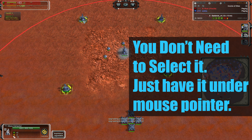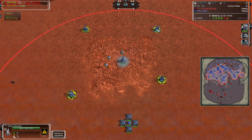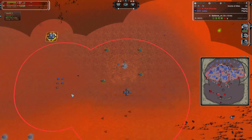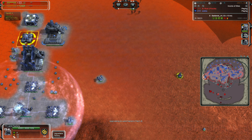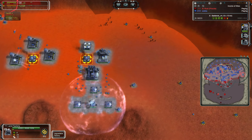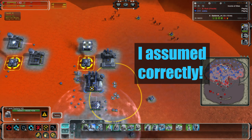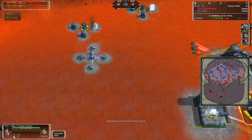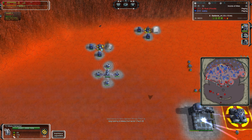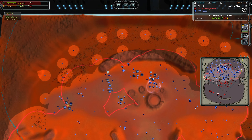So with Shift G — which you can obviously bind to your mouse or any other device — you just hover the mouse over a structure. In this case, a tech one mass point will upgrade to tech two. Hover over a tech one land factory and press Shift G, it upgrades to tech two (or a support factory if you already have a tech three HQ). Same again for air factories and radars — anything that can be upgraded, just move the mouse over it and press your upgrade button.